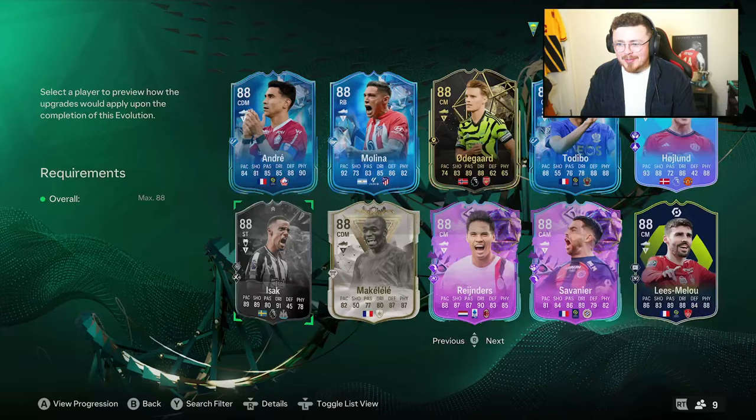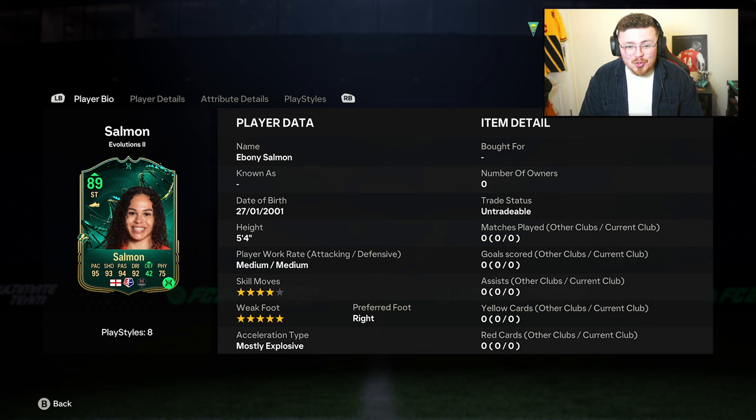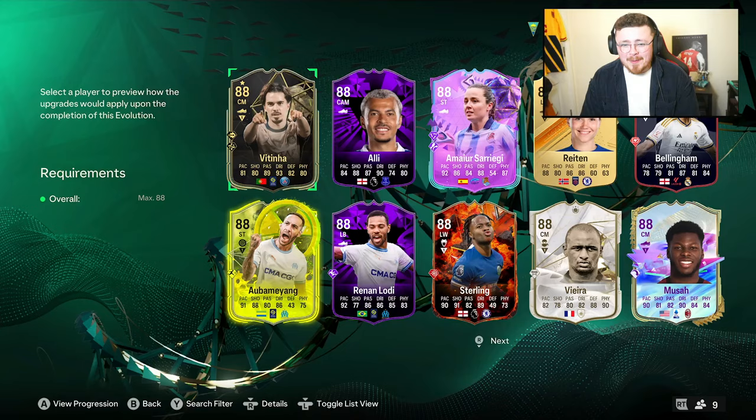One thing I will say, unless you've got a completely standout card — Salmon's stats are going to be bonkers, by the way. Look at the state of this card: medium medium work rates, which isn't great, but 4-star, 5-star. Those stats are insane — 99 ball control, 99 balance, crazy finishing. If only it gave a finesse shot or technical playstyle plus. Stamina is too low though, unfortunately. But that's a crazy card on paper.